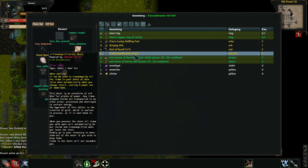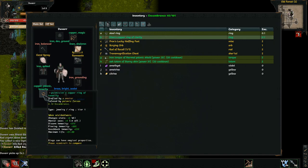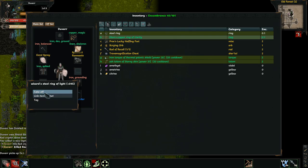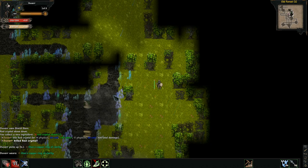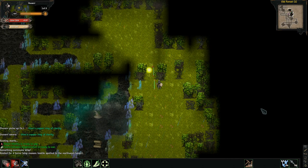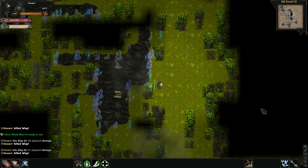Regen, kill off the wisps as they come in. Found a copper ring of clarity — three constitution, more save, confusion immunity, disarm. Actually I think I like both of these rings. This one has magic, so we'll take off that one and put on the new one.